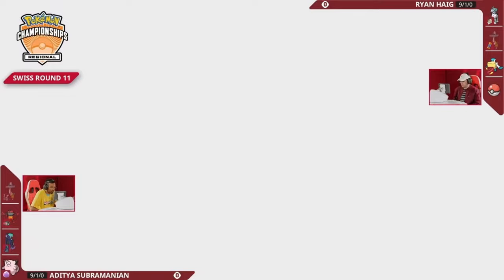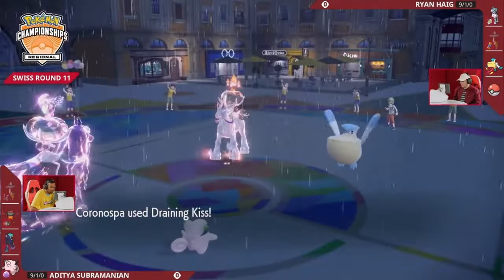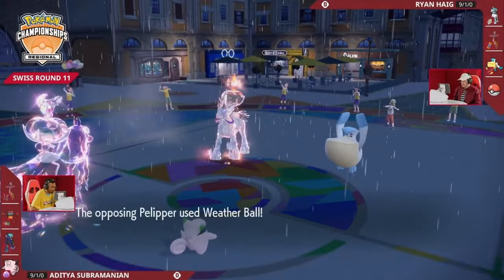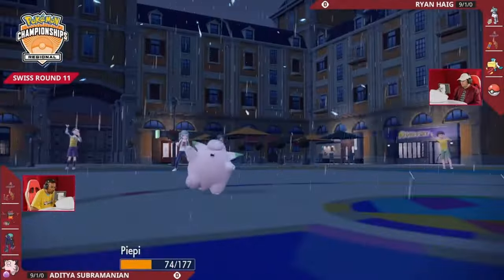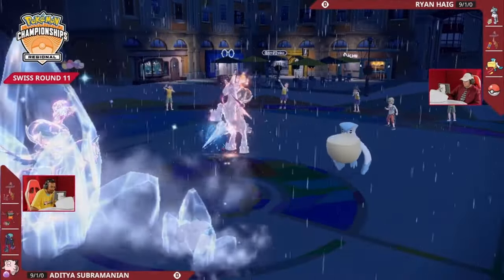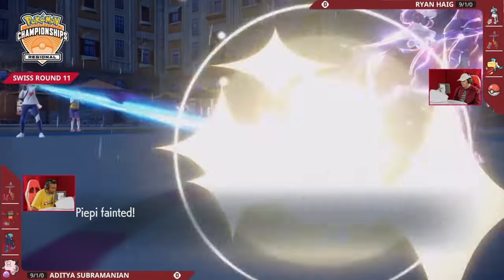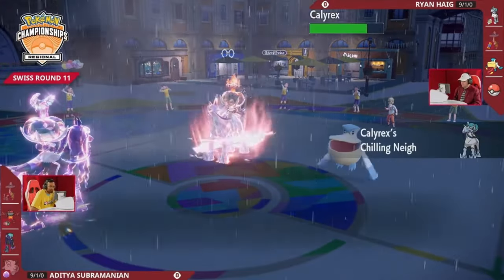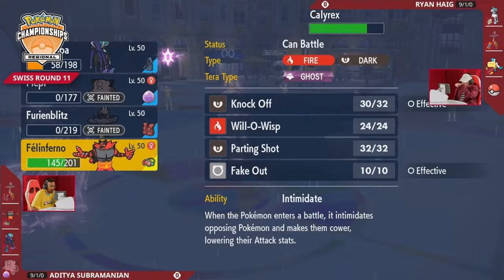Friend Guard helps on this turn. Draining Kiss will be the move of choice, and with the Terastallization it will be boosted — the first hit goes into Pelipper. That looks like it'll certainly be a two-hit KO, so Pelipper is in a tough spot — if you click Wide Guard the following turn you'd get knocked out from a Draining Kiss. Weather Ball brings Clefairy under half HP, and now the plus-one from Calyrex Ice Rider is enough to take out Clefairy.